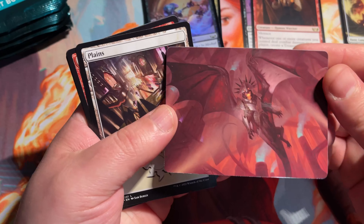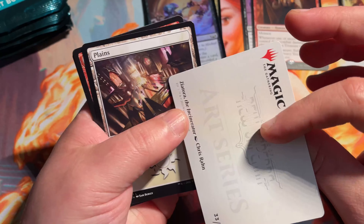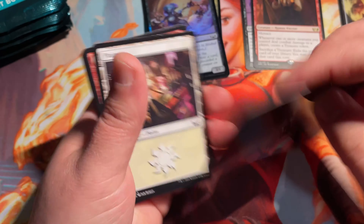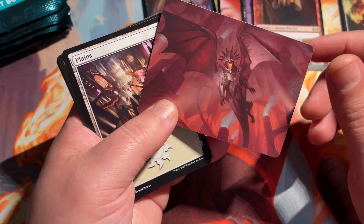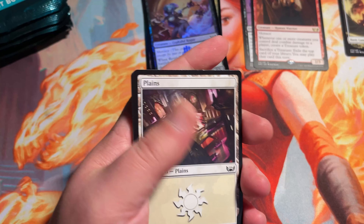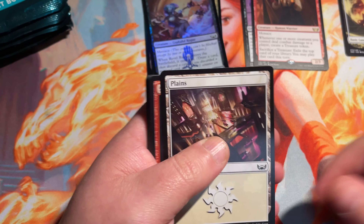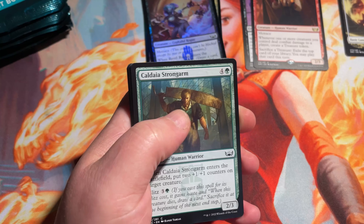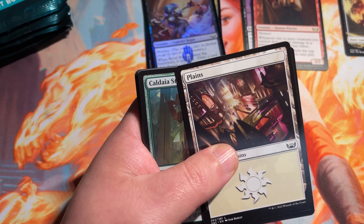I don't know why they put these art cards backwards. They used to be forward in the slot, unless this is just a manufacturing mistake — maybe they put them backwards in the packs. This is Zia Torre, the Incinerator — this is the Riveters' general. I'm going to move some stuff over here on my desk while I make a little pile so I can separate some stuff into.